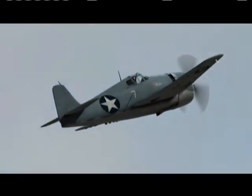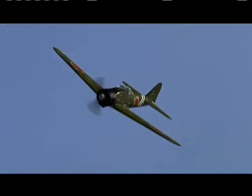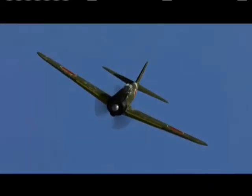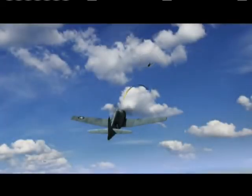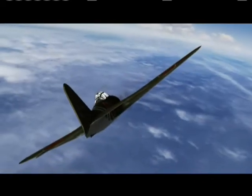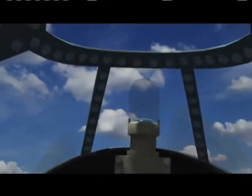McWhorter breaks left to engage. The Zero rolls toward his Hellcat with the altitude advantage — more energy, more speed — able to counter any move McWhorter makes. But suddenly, even though the Zero has the advantage, he breaks away and runs for it. Whereas the Japanese Zero used to be the king of battle, now the Japanese recognize the Hellcat has arrived. They know they can't fight the Hellcat one-on-one.